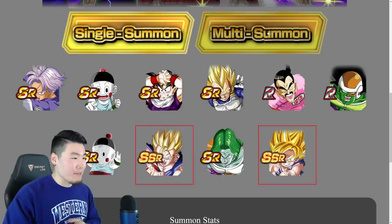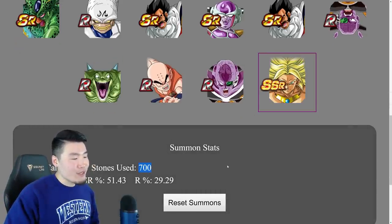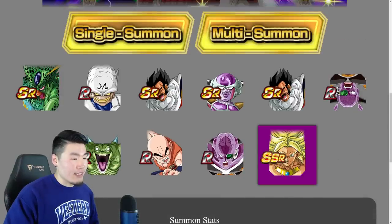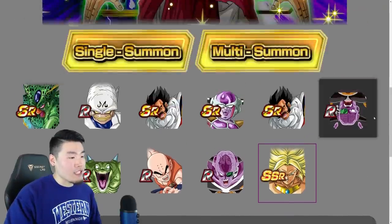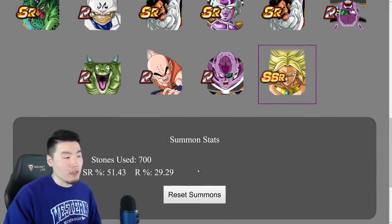Bergamo. 500 stones so far, still no LR Broly. There we go — so we spent 700 stones: 140 cards, 19% SSR rate, 51% SR rate, 29% R rate. We did manage to get the LR Teq LR Broly. I think Justin did mention that he plans to actually include a section for LRs as well, just so people can keep track of that.